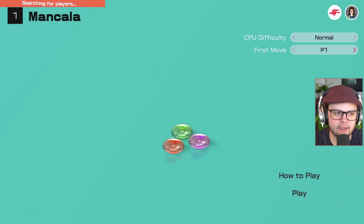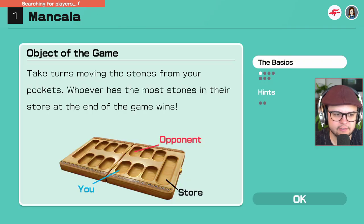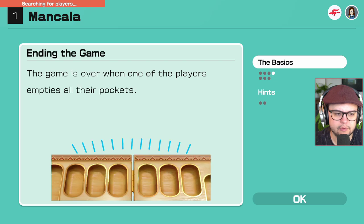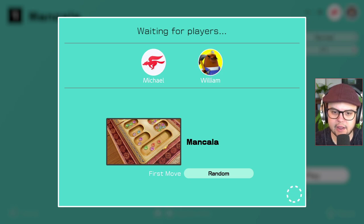Alright, we're still searching for a player. Let's take advantage of the wait time. Take turns moving the stones from your pockets. Whoever has the most stones in their store at the end wins. Pick up the stones from one of your pockets moving counterclockwise. You'll drop a stone into each pocket you pass until you run out. You also drop a stone every time you pass your store. Every stone in your store counts as one point. Oh no — I didn't get to practice! Let me practice.